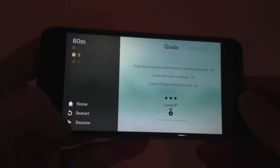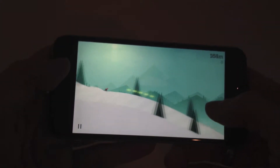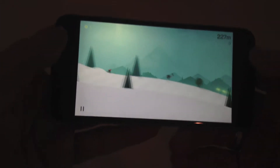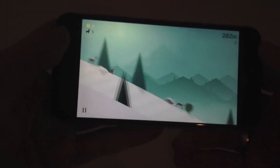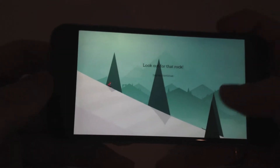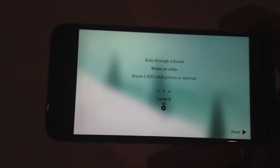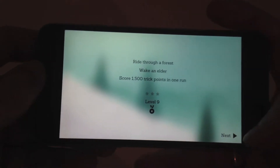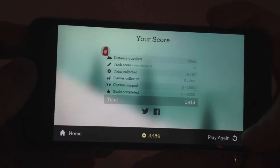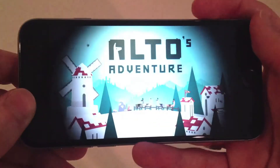So at the end of this run it will level me up and give me 3 new goals. I'll show you guys that once I crash, which should be pretty quick because I am trying to play behind the tripod here. What you do is try to pick up all these coins and also hit the llamas — you're basically capturing them because they have escaped. There we go, it's going to level me up. I'm now level 9.